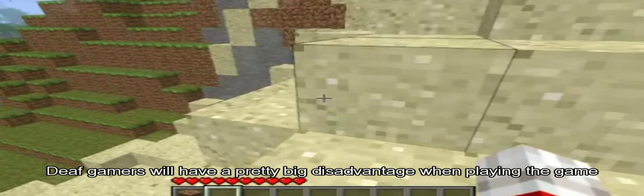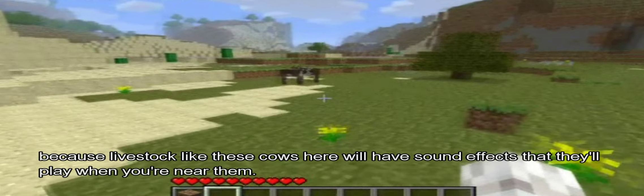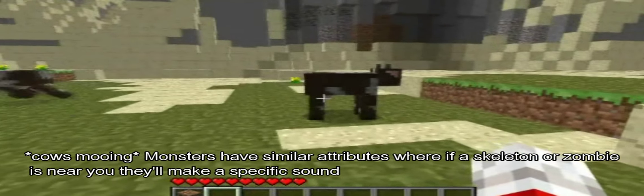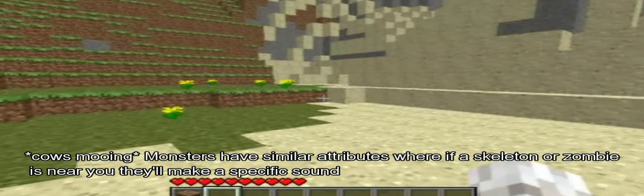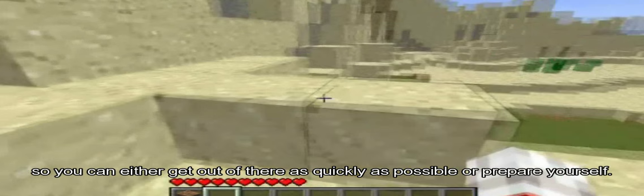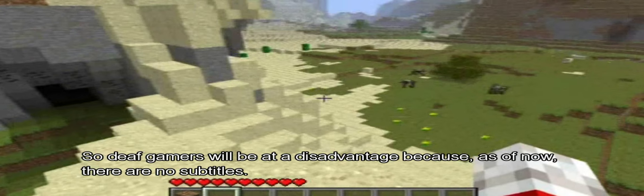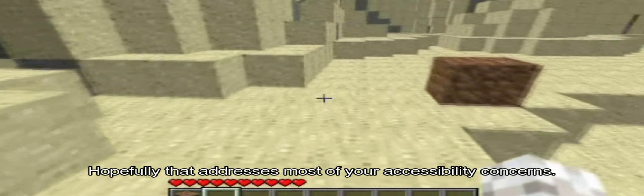Deaf gamers will have a pretty big disadvantage when playing the game. Livestock like these cows will have sound effects that play when you're near them occasionally, like mooing. Monsters have similar attributes — if a skeleton or a zombie is near you they'll make a specific sound, so you can either get out of there quickly or prepare yourself. Deaf gamers will be at a disadvantage because as of now there are no subtitles. Hopefully that addresses most of your accessibility concerns.